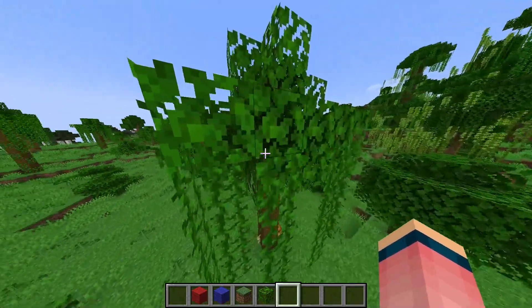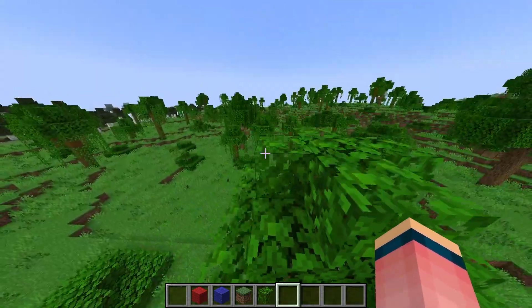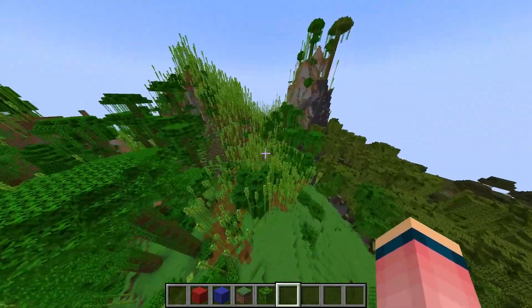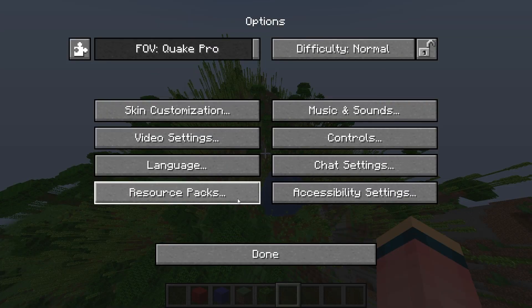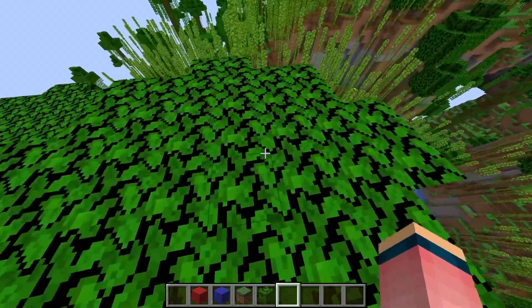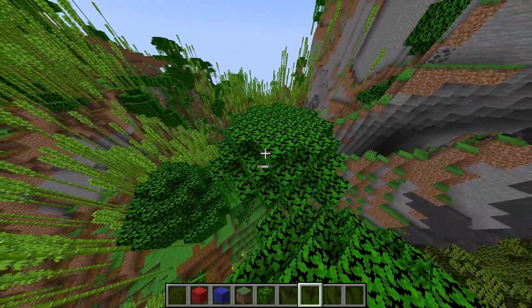Leaves are special. If you have graphics set to fancy, you can see through them like this. That is why, if you look over in a forest where all the leaves are transparent and you can see through them to other leaves, it's a little bit choppy. That's why fast graphics is so much faster — it actually makes the leaves fully blocked, so you can't see the leaves underneath.